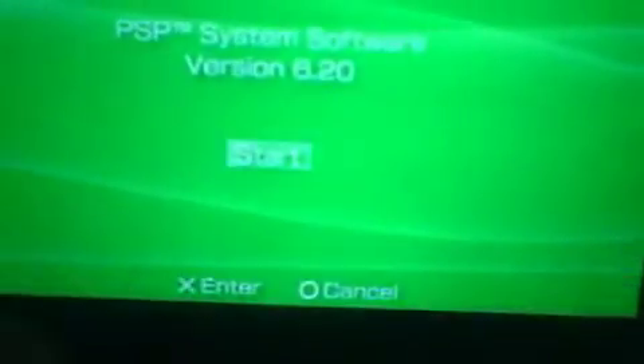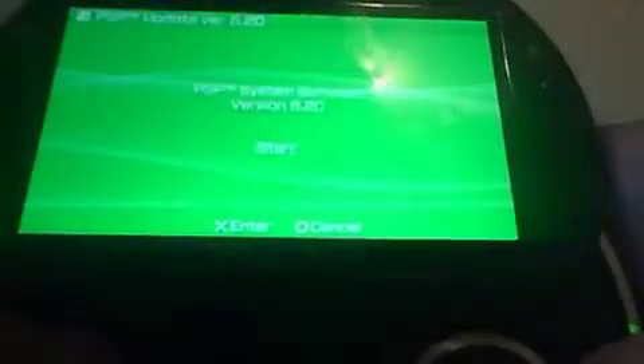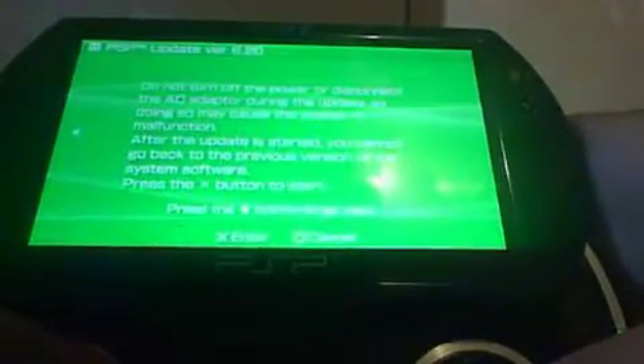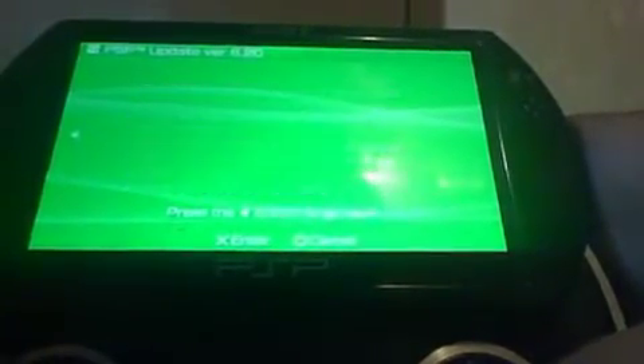The screen finally came up and you can see version 6.20. Just hit Start, then Accept, keep going, and hit X.